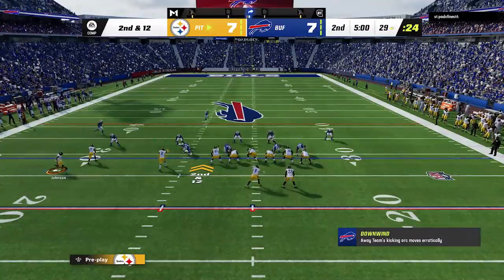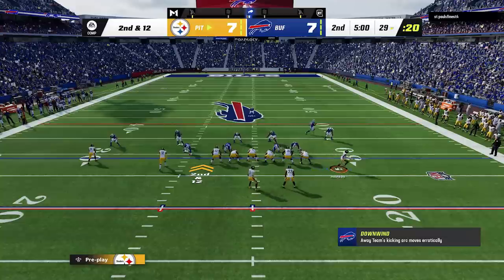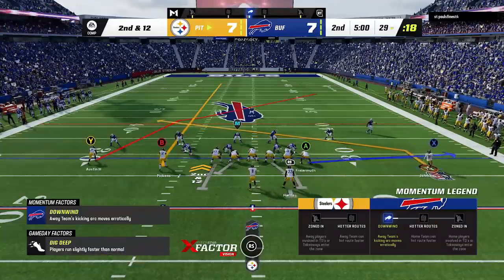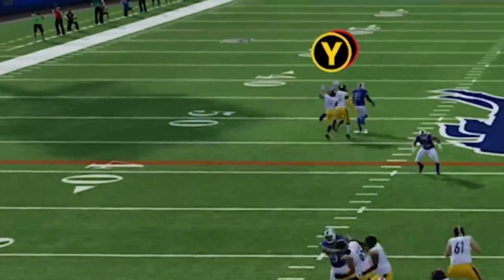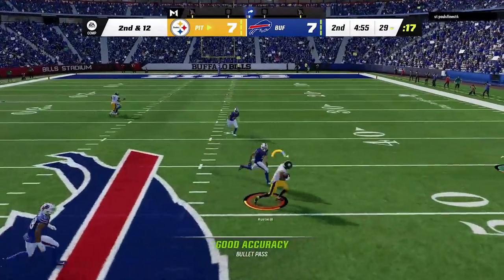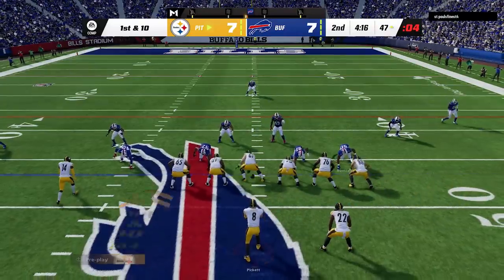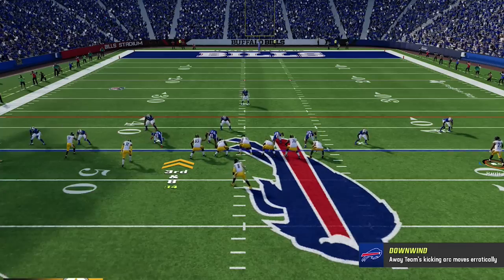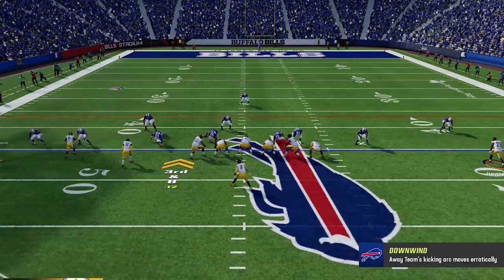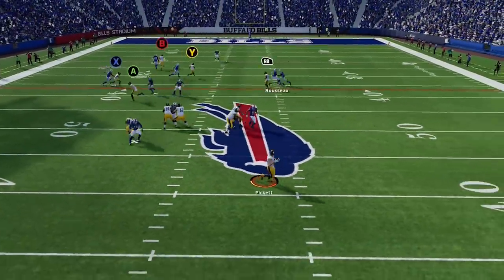To set this up against cover 1 man, I switch to the PA Deep Cross play, put the B route on a fade or streak, and motion across the X route for a slanting check down in the opposite direction. I get some weird animation where everyone runs into each other, so I don't get the touchdown, but I still get a big play. When running the ball, you still want to make this motion from time to time just so it's not a tell when you decide to do it during passing plays. On 3rd and 8, I spread him out, giving him a new look where I motion out the running back and put him on a slant, but everything else is basically the same as I look for that deep crosser one more time.